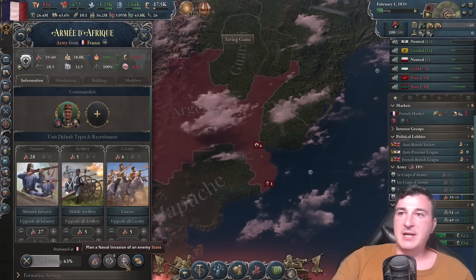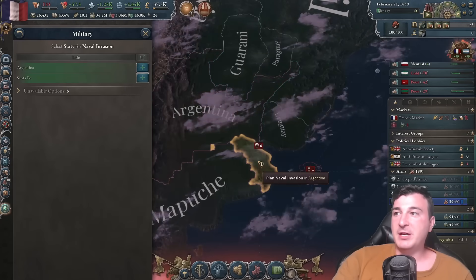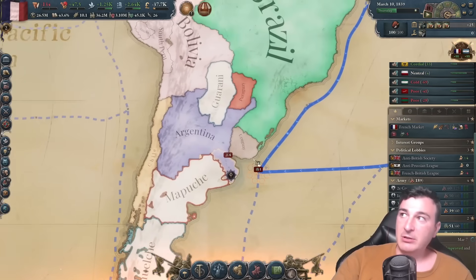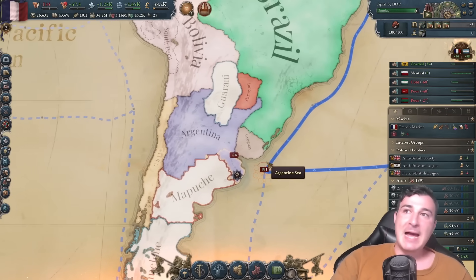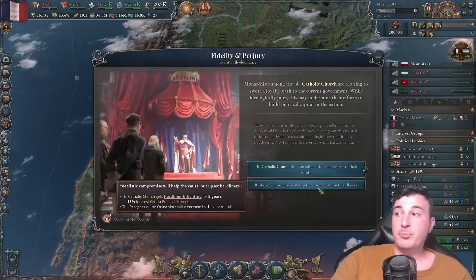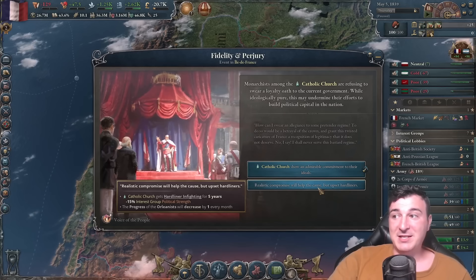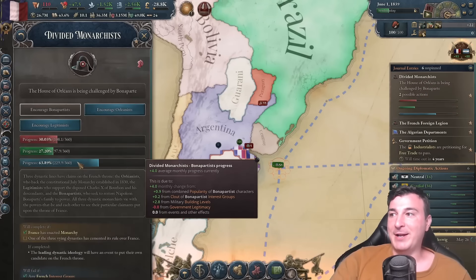Let's make sure our armies are ready for the war — we're about to extinguish the Argentinians. Far too long have the people of Argentina insulted our existence by existing themselves. Orleanist progress is decreasing by one every month. Oh my god, look at that — we're literally at half right now. That is just beautiful. World's fastest naval invasion imaginable.